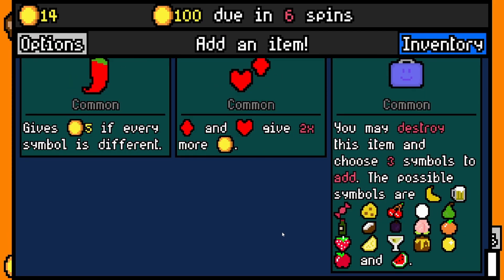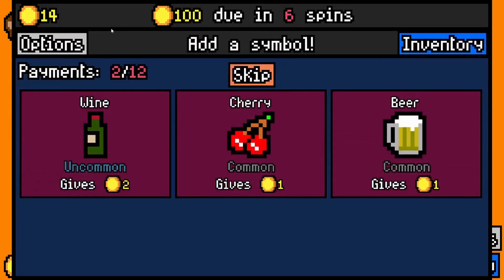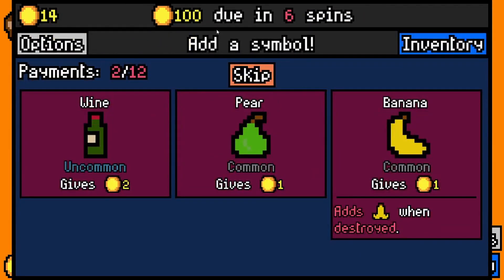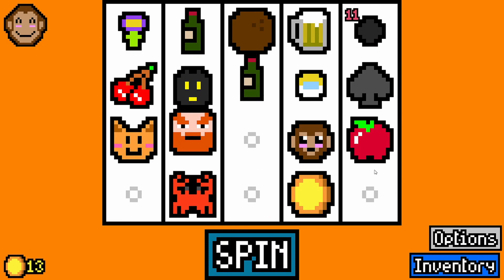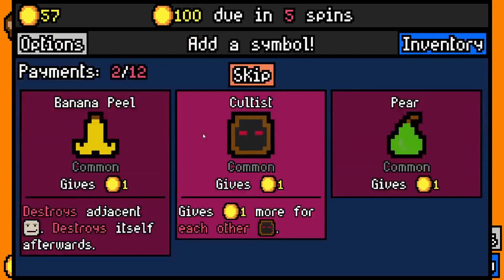You may destroy this item and choose up to three symbols to add to the possible symbols. I'm definitely going to destroy that immediately. We'll add a wine, we'll add a beer, and we'll add one more wine. There you go — because we'll get loads and loads of money from this round because of that. Look at that, I've got 15 just from him.